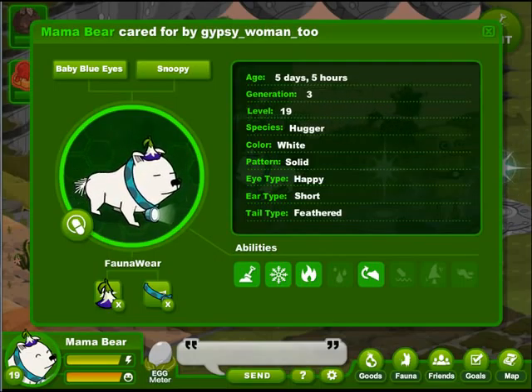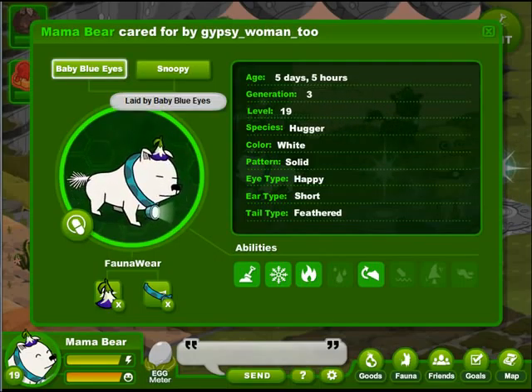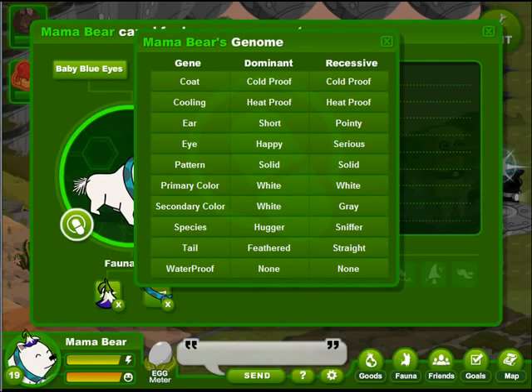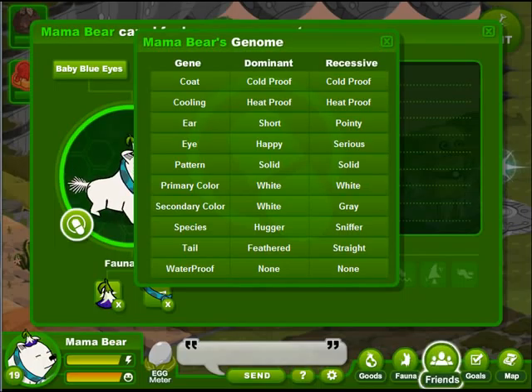She had the happy eyes. She was pretty darn good and gave us Nina's polar bear, which met the criteria for the hugger goal.